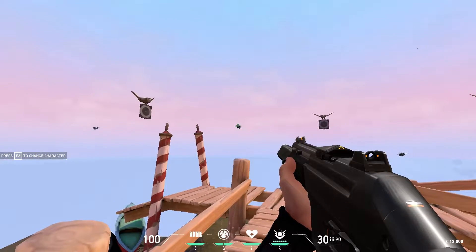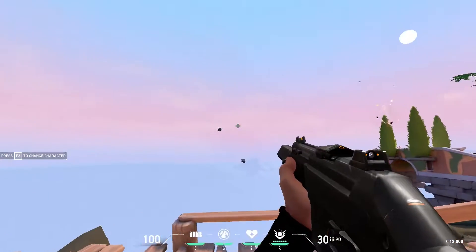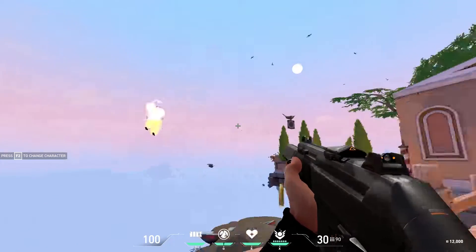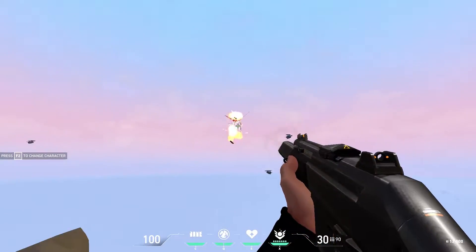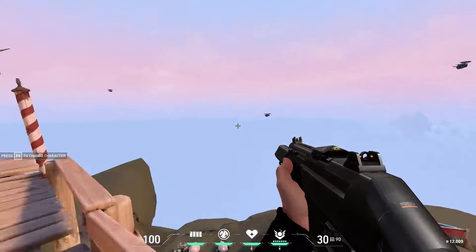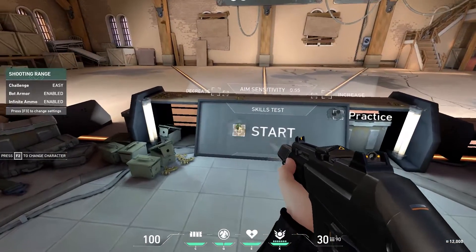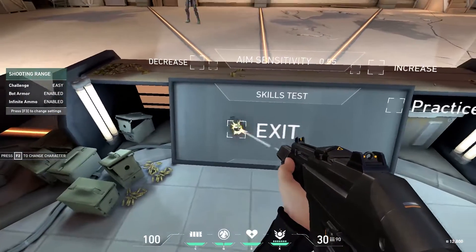Next section: the flying targets and drones in the background. It takes three shots to hit these, so I recommend three-shot bursting before moving to the drones in the back. Switch between targets — try to miss as little as possible to perfect your aim and flicking. Practice flicking between the two main targets, returning your crosshair to center each time before the next flick.